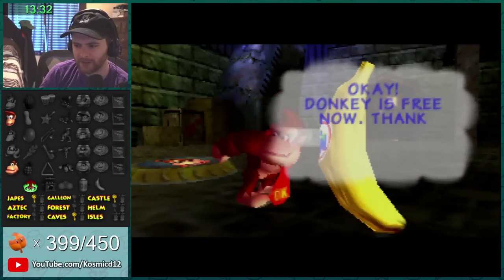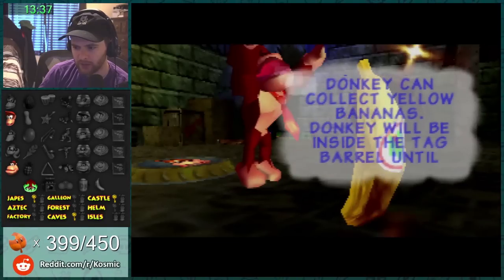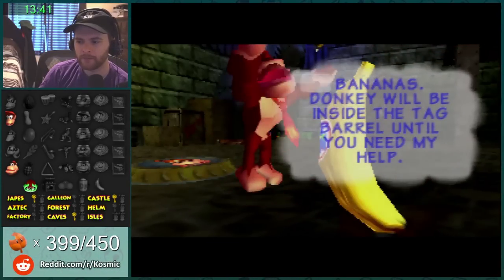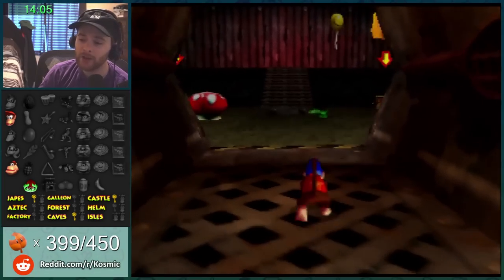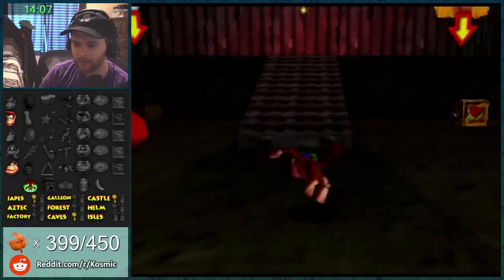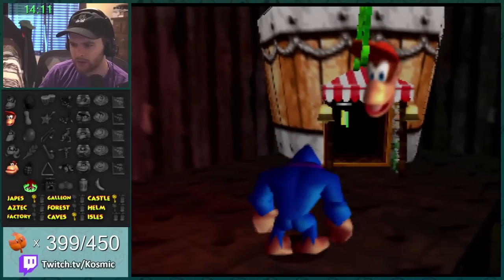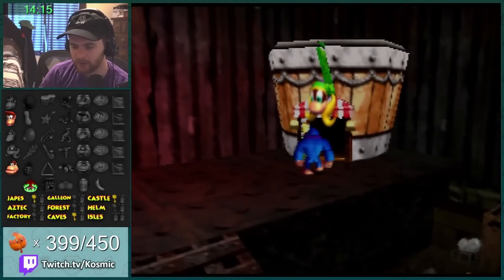Yo, who are we gonna free? It's Donkey Kong! Okay, Donkey is free now, can collect yellow bananas. Is this like in the game? No, it's not — okay so they just added that, they made the animation too, I didn't even think about that. Okay, we got DK now — Chunky, DK, Diddy, Tiny — they can all do something in here.